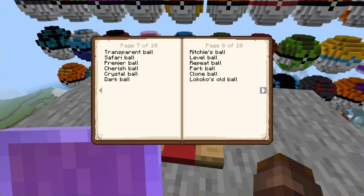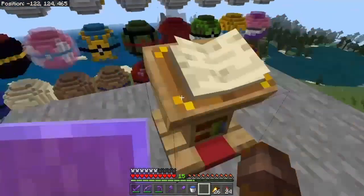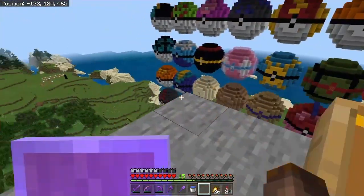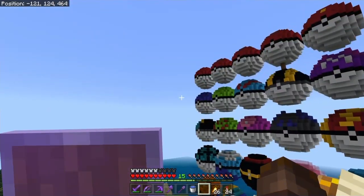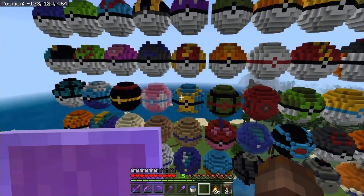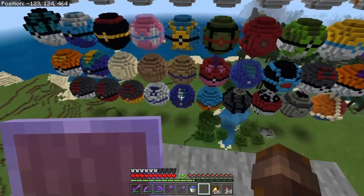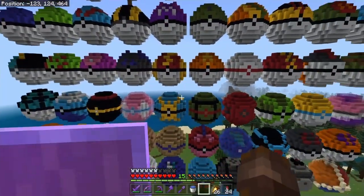I also have a book here. Page one has all of these pokéballs: pokéball, captain's ball, moon ball, net ball, and team rocket ball. The fifth one is a pikachu ball, master ball, quick ball, fast ball — wait, these two are switched. This is team plasma ball. Anyway, I made all of the pokéballs.